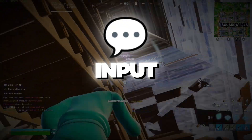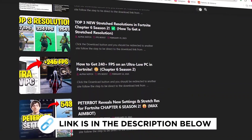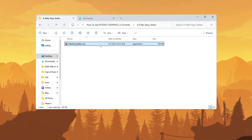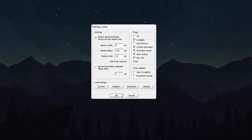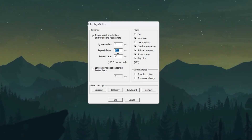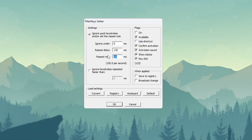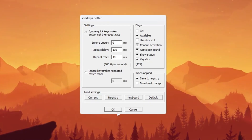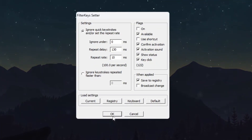Step 5: Lower keyboard input delay using Filter Keys. To make your keyboard respond faster during Fortnite, we will use a tool called Filter Keys Setter. Open the Filter Keys Setter program. You will see three settings to change: set 'Ignore under' to 0 milliseconds, which removes any delay before a key press is detected; set 'Repeat delay' to 130 milliseconds, which controls how fast the key starts repeating; and set 'Repeat rate' to 10 milliseconds, which allows repeated key presses to register faster. Check the small box on the right to enable the new settings, then click OK to save and apply everything. Your keyboard will now feel much faster and more responsive, which is important in fast-paced games like Fortnite.